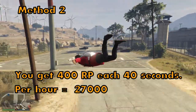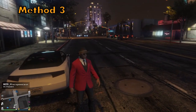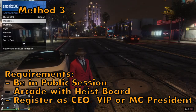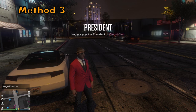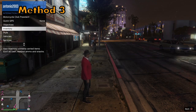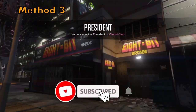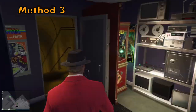On to the third method, which has some requirements. You need to be in a public session, you need an arcade, and you need the ice board in the arcade. That means you need to have the Lester unit contacts — you have to complete the Lester missions, then unlock the arcade, buy the arcade, and unlock the heist board. Register as a VIP, CEO, or Motorcycle Club president, and then go inside your arcade.